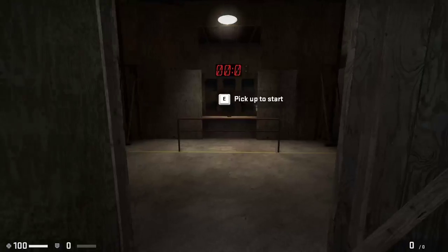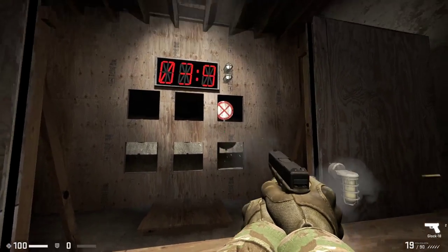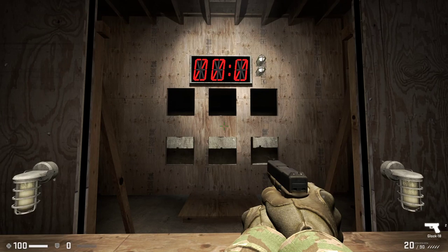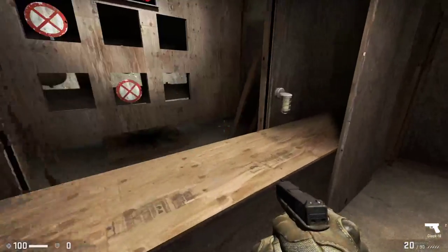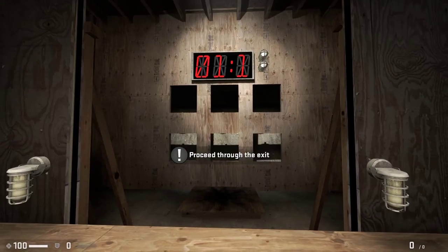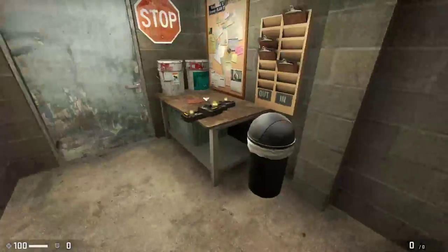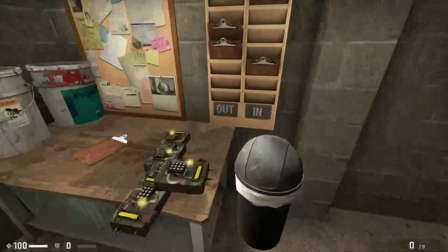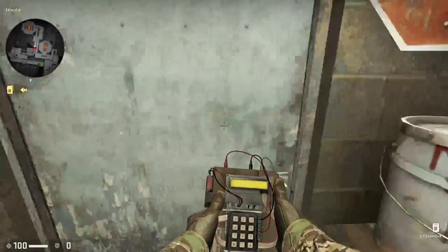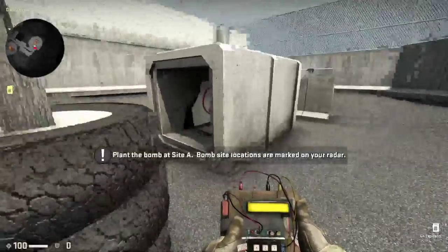I pick up the pistol again for more practice. Oh, what is that? Nice job avoiding that flashbang — scared the heck out of me. Then the tutorial moves to bomb planting. Unless you're a traitor you won't be planting bombs in the field, but they want you to understand what you're up against. Pick up a bomb and head on over to bombsite A. I've put a ton of time into Rainbow Six Siege, so I feel like planting the bomb will come naturally.